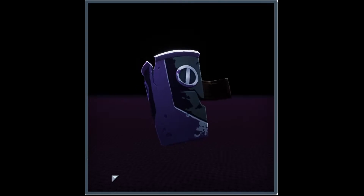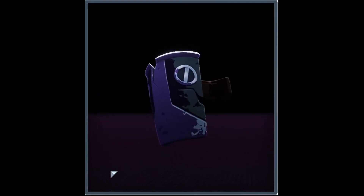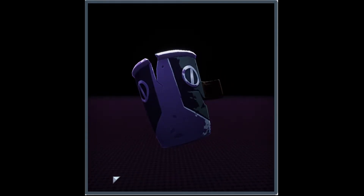Moving on to the 3D model — it's a special armor plate. It releases an energy barrier that stops things from going through it, supposed to keep you safe, standard issue.